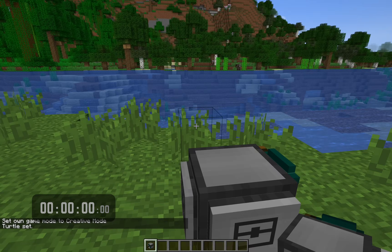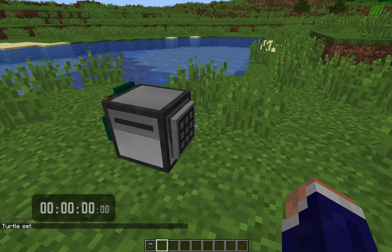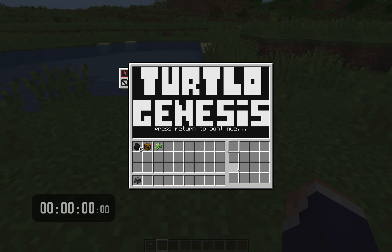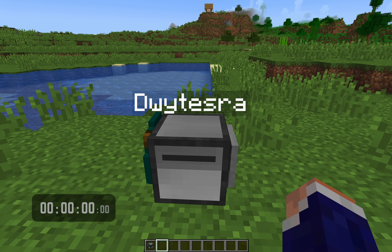I'm going to put this down in a random spot. Brand new turtle — you can see it's got a pickaxe and a crafting table, and that makes it a mining crafty turtle. I'm going to power it on and run pastebin get with a special code. This one's going to be called turtleogenesis — you can do this at home. Then I'm going to run turtleogenesis like that.